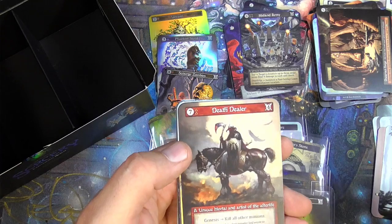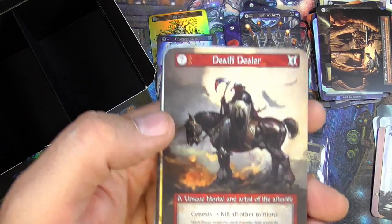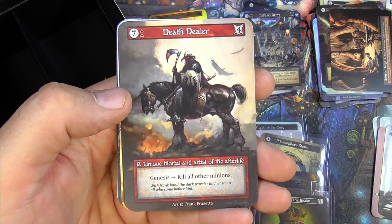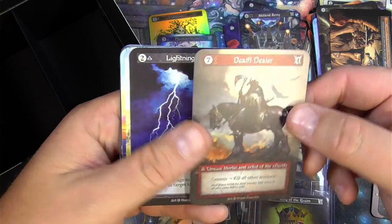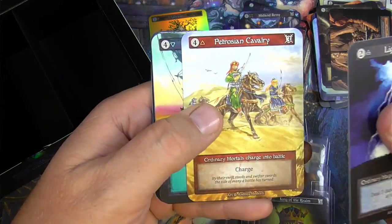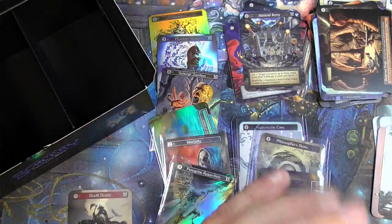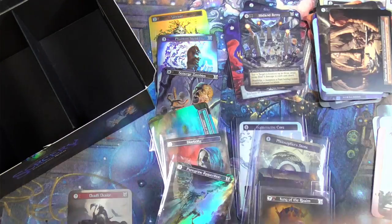Death Dealer! Alright, that's a good one right there — Frank Frazetta's classic Death Dealer. Genesis: kill all other minions. This will only be printed in alpha — it will not be in a beta set I believe — and that's a unique art. They're going for quite a bit on eBay right now, so I may just go ahead and throw it up there. Leopard, ordinaries — so that's a bit of a hit. I need a sleeve.